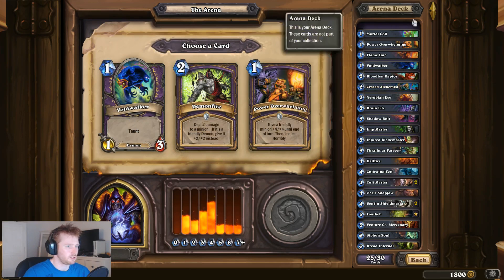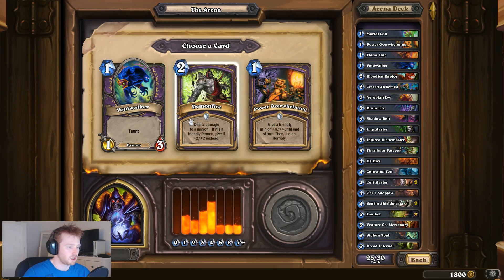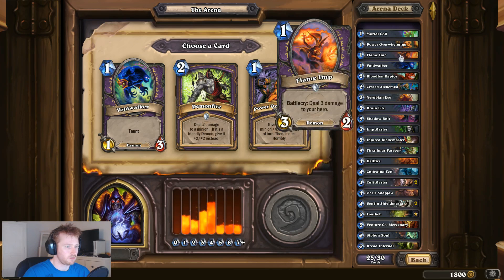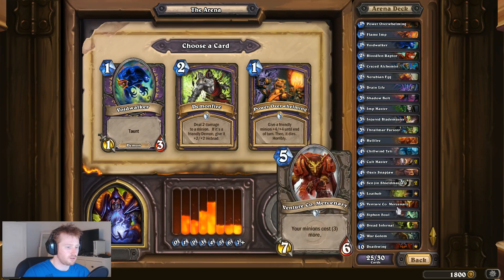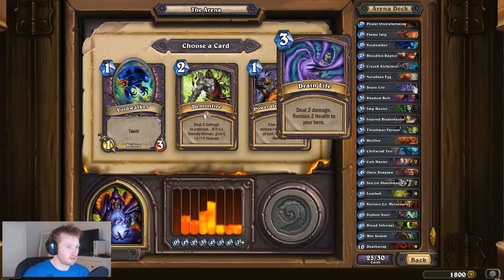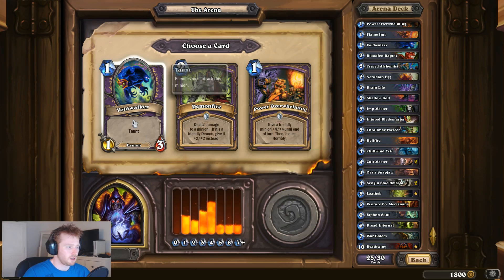How many ones have I got? One, two - there's two of those. How many demons have I got? At least one, two, three, four - I've got a few demons. Might be worth a Demon Fire. I don't want to throw out another minion, so how many low-level minions have I got? I'll take the Voidwalker.